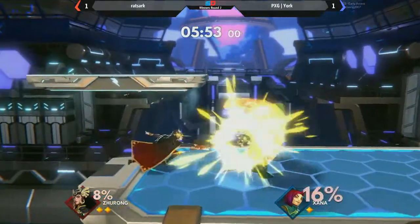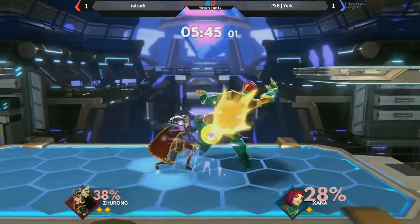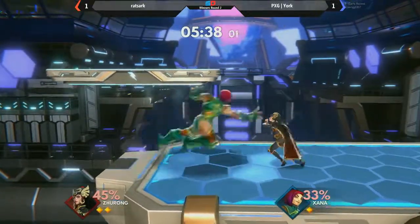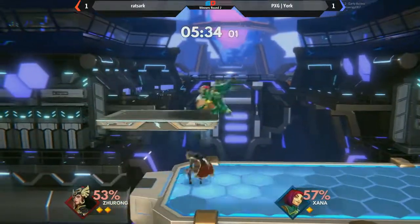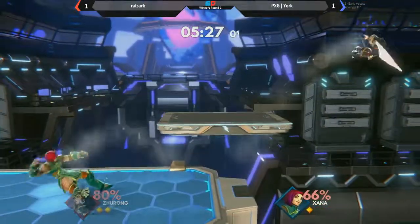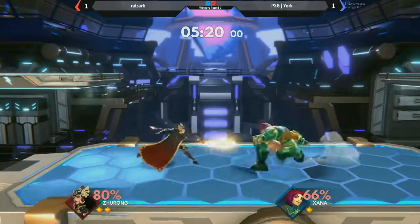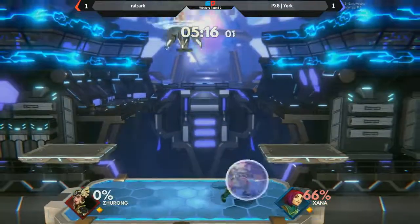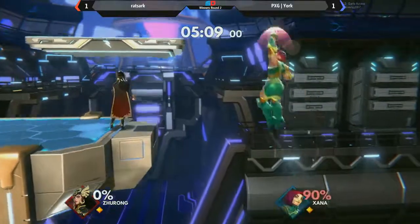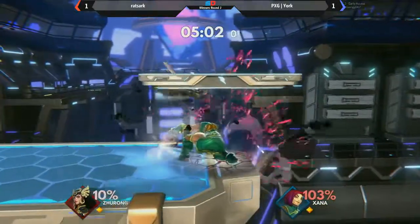He has to be careful with his shield — he's putting it up quite a bit. You could definitely punish that side strike if you wavedash out of shield. Ratshark has actually fully adapted to Yorke playing and waiting on a lot of these grab attempts. A thing about the ledge — every time you re-grab the ledge, you actually lose invincibility in Icons. That means no infinite ledge stalling, and every time you do it, you become more and more vulnerable on the ledge. We want to promote more aggression.